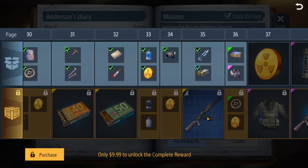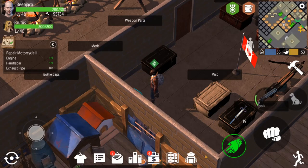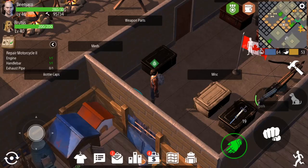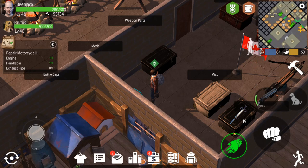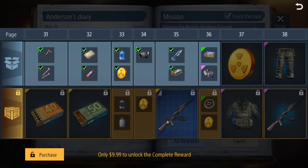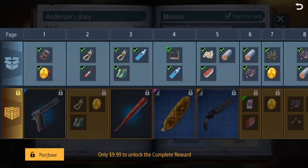The one that has me most intrigued is the AK-47 design. Some people have said that if you buy the complete rewards and get this blueprint, it will complete all 18 — it won't only count as one. That's the question I'm trying to answer today. I'm going to buy it and cut out any information I don't want you to see, then we'll jump back in once everything has been obtained.